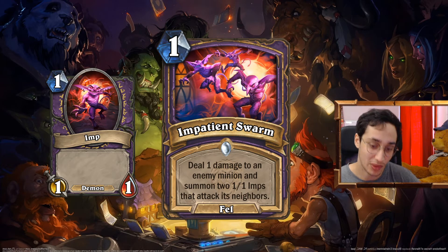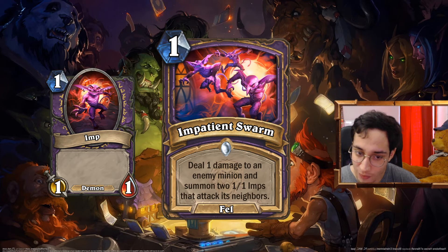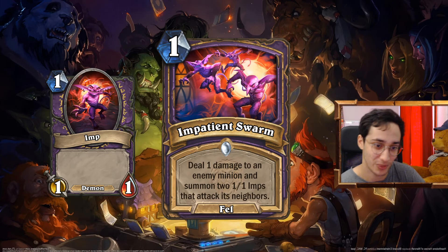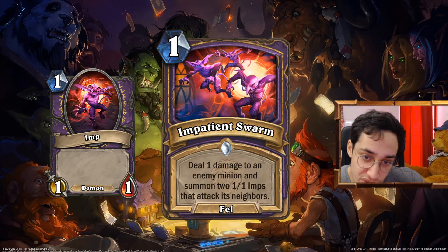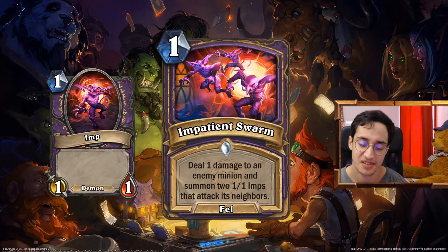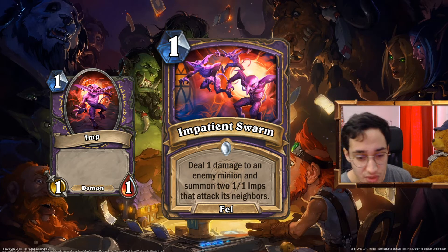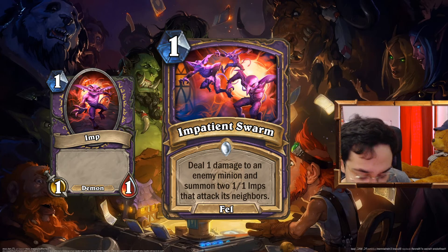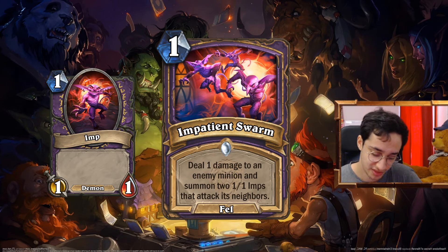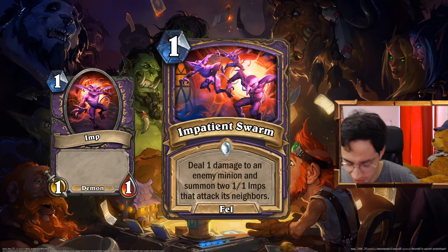The Impatient Swarm: 1 mana Fel spell. Deal 1 damage to an enemy minion and summon 2 1/1 imps to attack it and its neighbors. If your opponent only has 1 minion, this is summon 2 1/1 imps and deal 1 damage — busted. If your opponent has 2 minions, it's 1 damage to both. If your opponent has 3 minions, it's basically just a Shooting Star. I had it at 2 mana deal 2 but summon only 2 1/1s still — that felt maybe too bad. Compare it to Grievous Bites — nobody ever played Grievous Bites. I think this is good. In this kind of sacrifice-your-minions-summon-a-bunch-of-minions deck, it's really good.